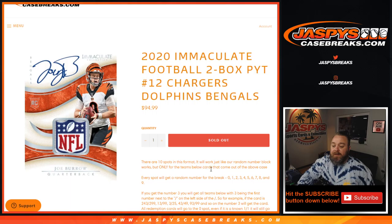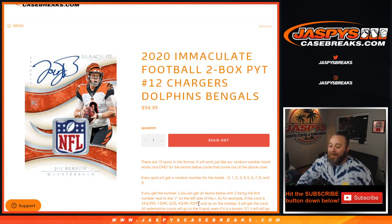Random number block only for the teams below — every spot gets a number zero through nine. If you get number three, you'll get all teams below with three being the first number next to the slash on the left side of the slash. For example, the card is 243 out of 299, 13 out of 99, 3 out of 25, 43 out of 49, 93 out of 99, and so on — number three will get the card.